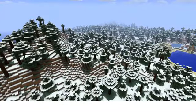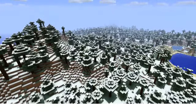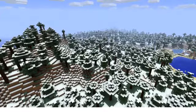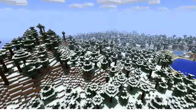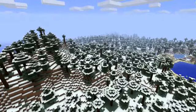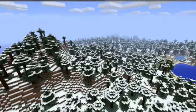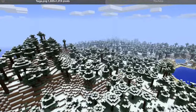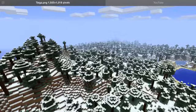The next type of biome is taiga biomes. Don't get these mixed up with tundras because they're different — you can actually live here. As you can see, there's a bunch of spruce trees here. The animals here are all the same except mooshrooms. And one other thing: if you're lucky, you'll find a wolf.